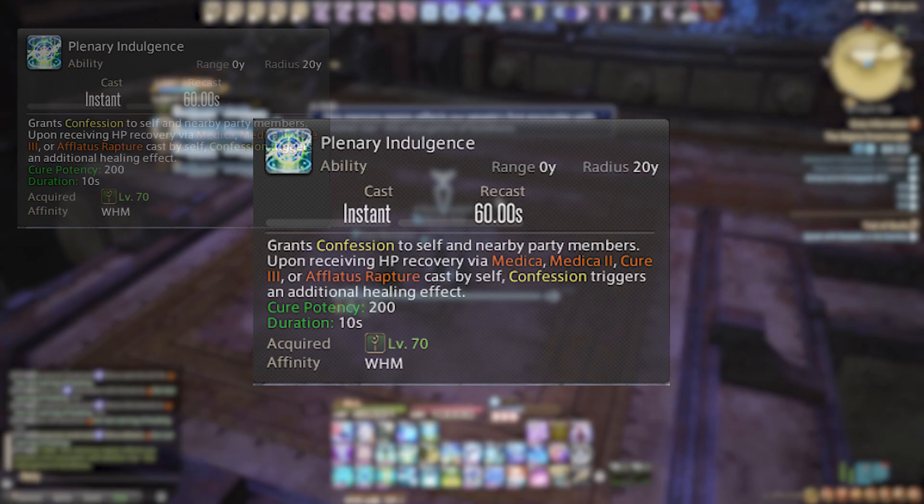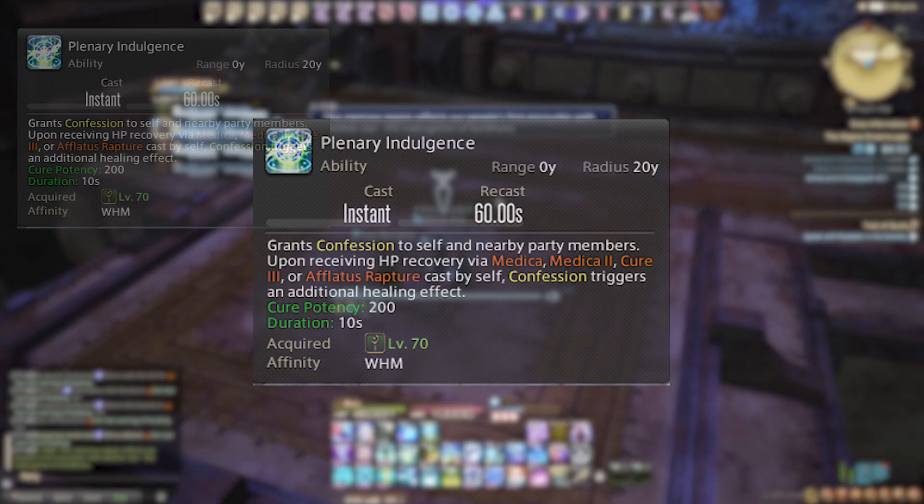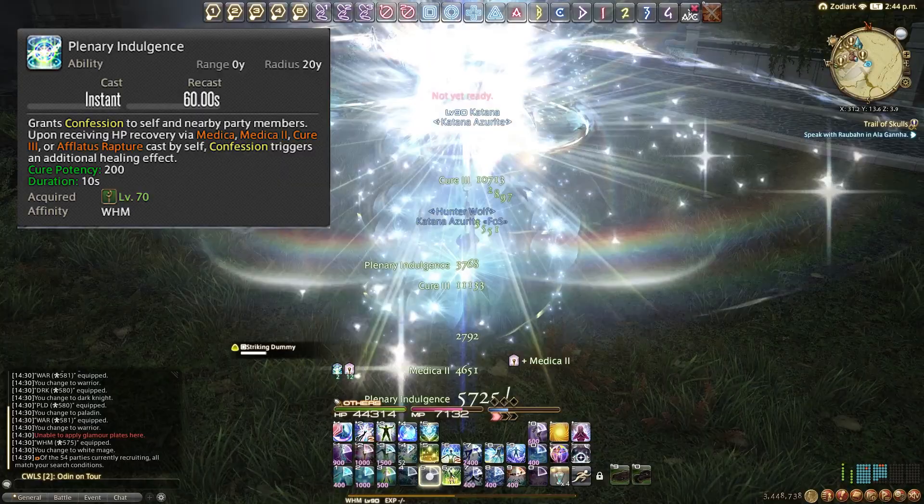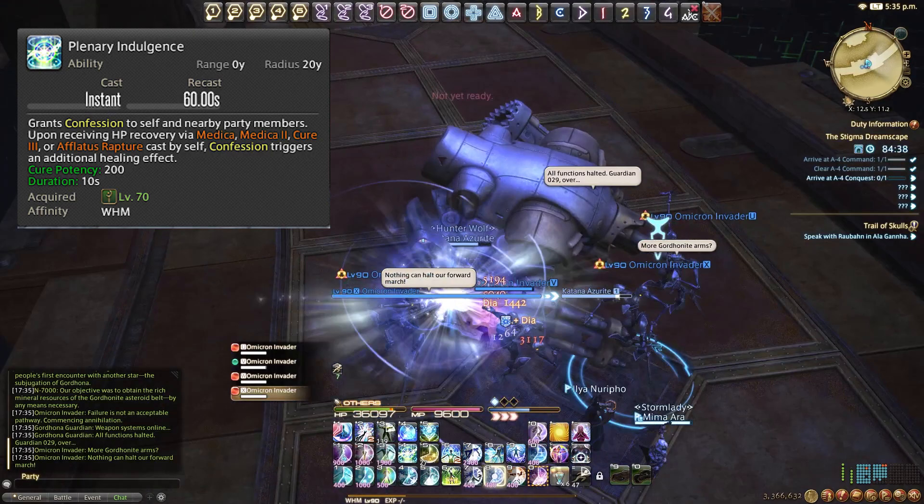Plenary Indulgence is unlocked at level 70 on a 60-second recast. It grants a buff called Confession to everyone, lasting 10 seconds. Basically, every time we use Medica 1, Medica 2, Cure 3, or Afflatus Rapture while this buff is active, it procs an additional 200 potency heal on everybody affected. Use this to buff your AoE healing output.